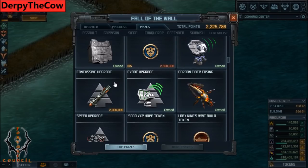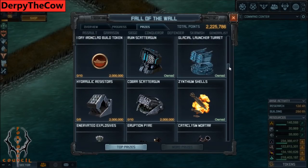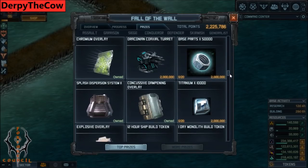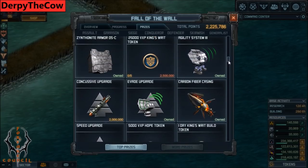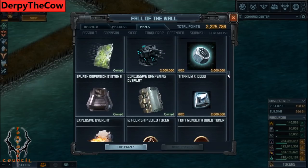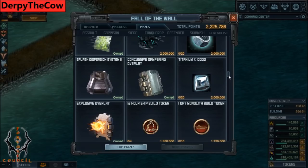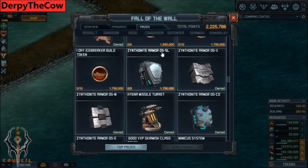Upgrade stuff is always decent. I might even get the Concussive because I don't own that, and that was released like 4 years ago - long time. Speed upgrade - I'm definitely going to get that one. More tokens are good. Base parts, titanium, and uranium are all offered during the raid here, which is really interesting - I think that's a great move. 2 million for 100,000 or 50,000 - that's okay. More tokens. Don't get the D5SL - that's crap, don't do it. D5X and D5M are decent for the FM, get those.